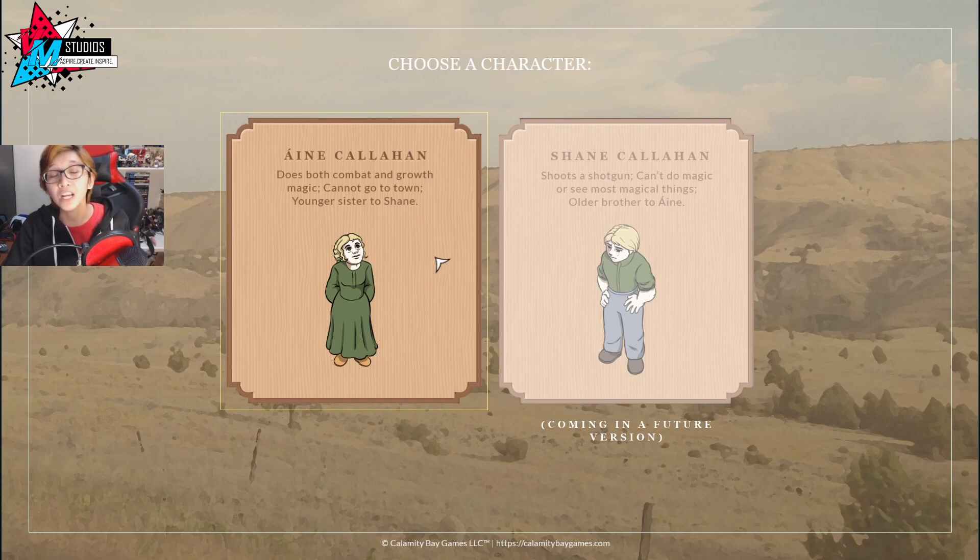We can also choose our character. We have Onye — I hope I'm pronouncing the name right, I think it's a Northern Irish name — Callahan. She does both combat and growth magic, cannot go to town for reasons, and she is the younger sister to Shane. Meanwhile, Shane, coming in a future version of the game, shoots a shotgun, can't do magic or see most magical things, and is the older brother to Onye. Since we don't really have a choice, we're going with Onye.